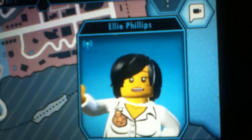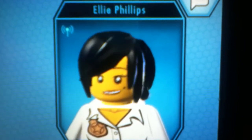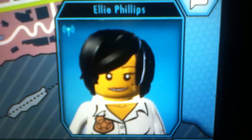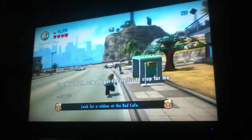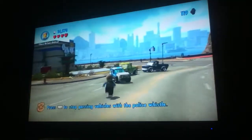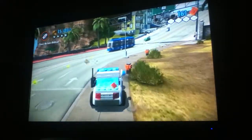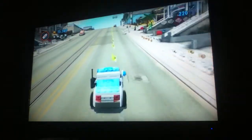Chase, can you give me an update? Yep, I just arrested the getaway driver. Great work, and good timing, because we just had a report from someone near the Red Café — they spotted a clown heading onto its rooftop. Could be one of our bad guys. Either that or I'm about to ruin some kid's birthday party. I'm on my way. Now where did I put my police-issue whistle? One blow of that should get the traffic to stop for me.